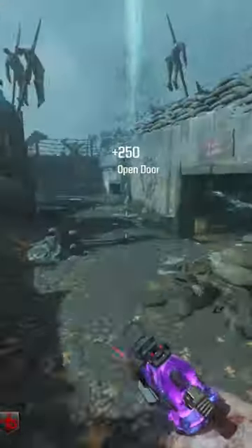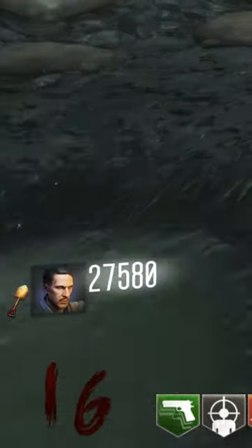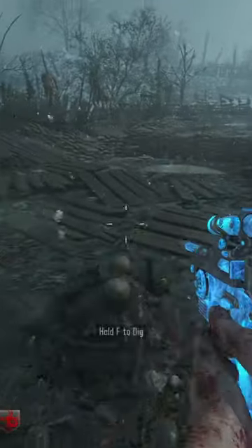Once you have the Golden Shovel, all you have to do is continue to dig up dig piles until you get the Golden Helmet. The number of dig spots you'll have to excavate to obtain the helmet is completely random. You'll know you've acquired the Golden Helmet when it is added to your character icon on the bottom left and you hear this noise.